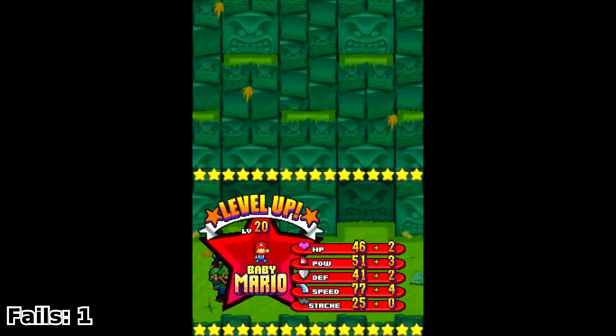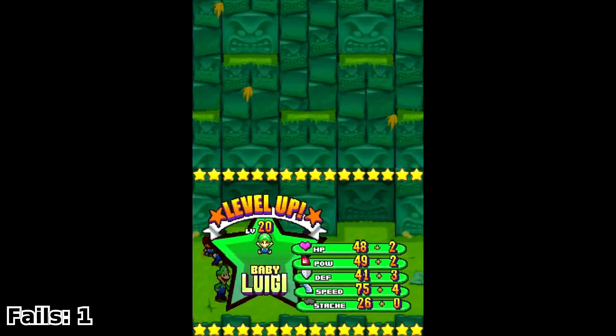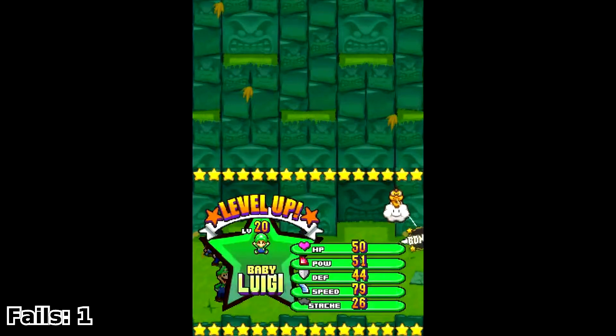Baby Mario is now level 20! That's a pretty good boost. Baby Mario compared with Baby Luigi needs help with his HP or stash. HP it is - big number, big number, and no whammies. Baby Luigi levels up too. Baby Luigi needs help with his POW or defense. Oh, that's a defense boost - 6! Take that, everything!